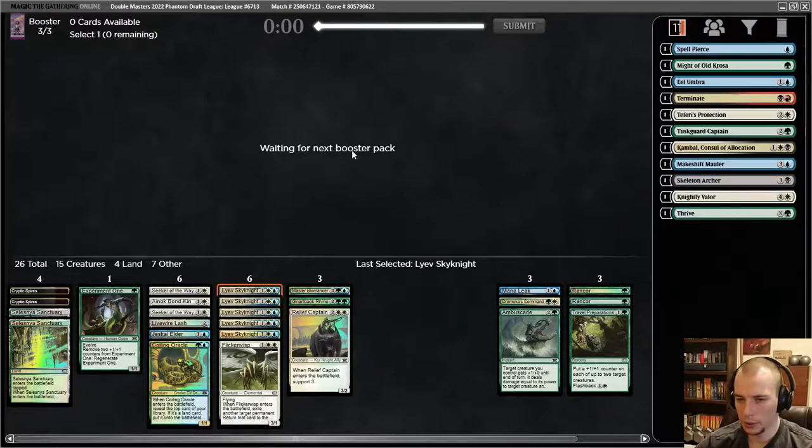Spinner and Web in the same pack — funny. One of those Doom Travelers — I'll probably take it. It can pick up a Relief Captain counter, it can pick up a Rancor, and it blocks on the ground while we're trying to get in the air. Currently on 22 playables — still going to prioritize lands very highly. As for actual playables, I still just want more cheap stuff; maybe another removal spell would be nice.